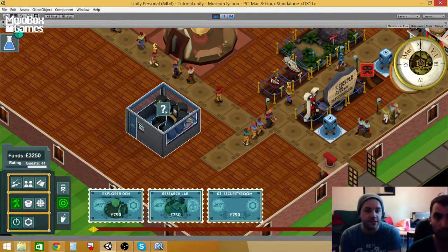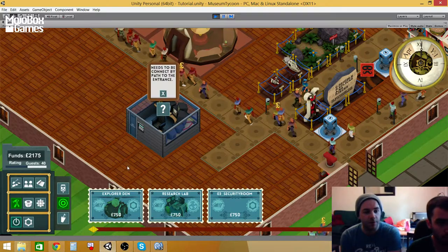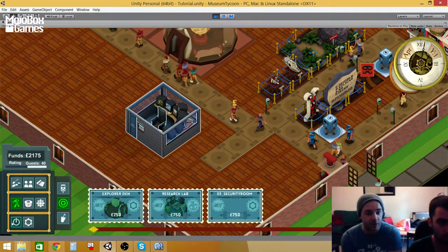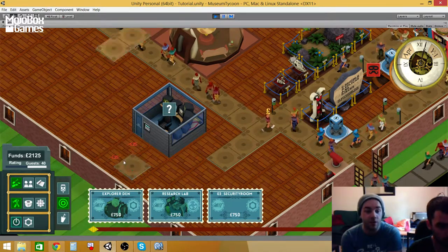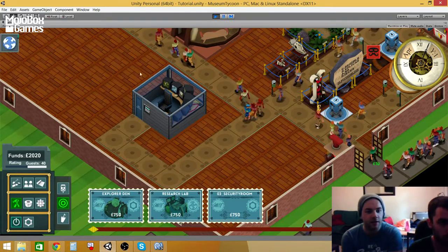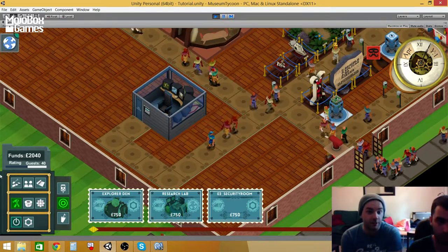A small thing: Gustav's made it where the security room is not accessible to PATH, so now you need to make sure that all of your dens — your research den, your explorer den — they're all connected to PATH, otherwise they won't work. If they're not, say for example you have an expedition going and then you remove PATH, it'll then pause.